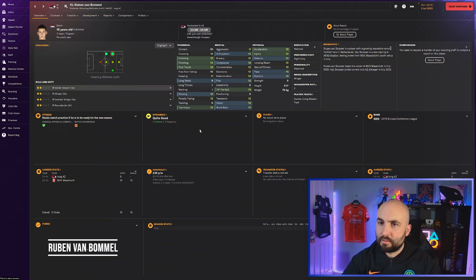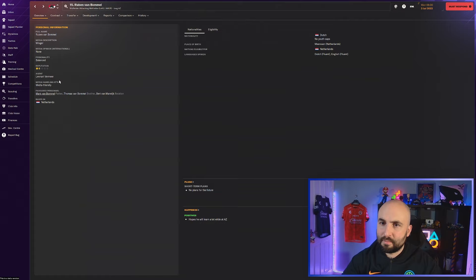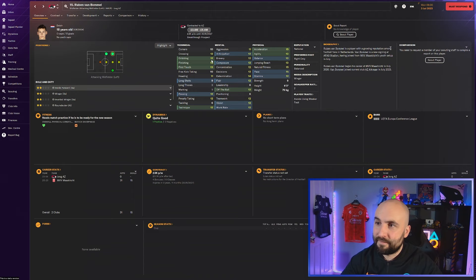Ruben Van Bommel - he must be Mark Van Bommel's son, and he is! He looks good already at 18, priced 3.8 to 5.6 million. For me he's a buy. There are some low things and a lot of 12s in there but he's 18, determination is high enough, physicals are good - pacey, good acceleration, 13 finishing. Ruben Van Bommel is definitely worth a grab.